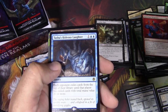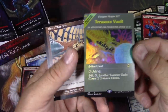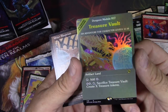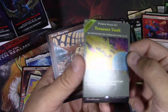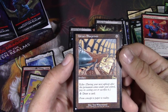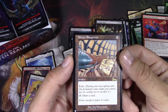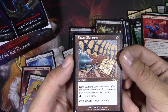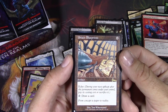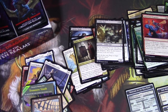Tasha's Hideous Laughter. And a foil showcase Treasure Vault — that looks good. Nice. And Urza's Blueprints — for six, it's got Echo, so you can pay six to draw a card, and if you want to draw a card the next turn you've got to pay another six. Did this card need to be reprinted in the list? That's my question.